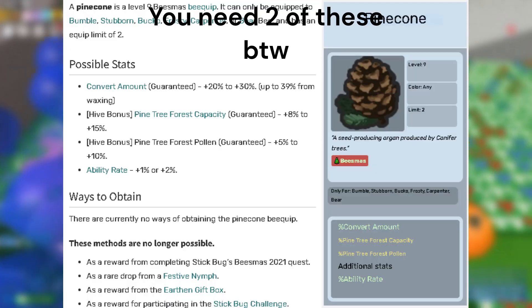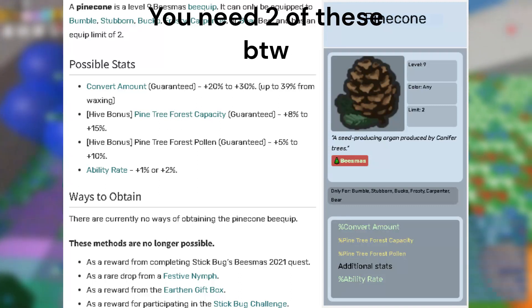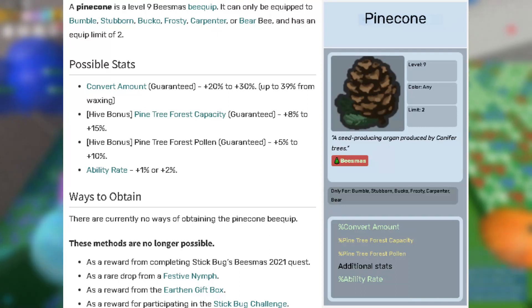The first bquip is going to be the pinecone bquip. This is for the extra 15% pine tree field capacity as well as the 15% pine tree field pollen. This is really OP when boosting or macroing in pine because of the capacity and pollen buff.